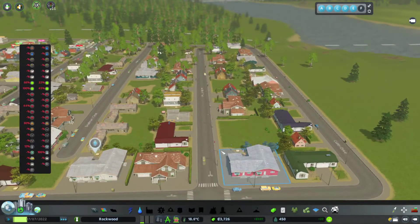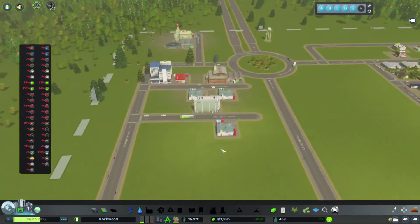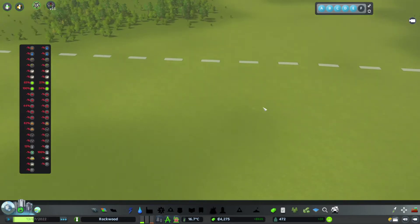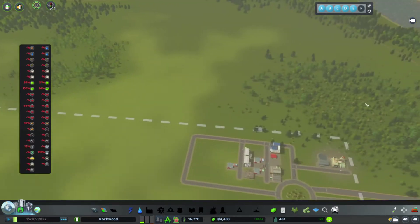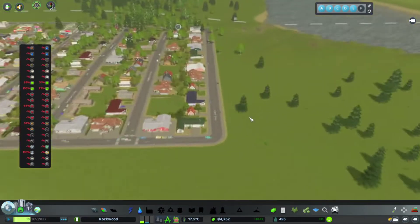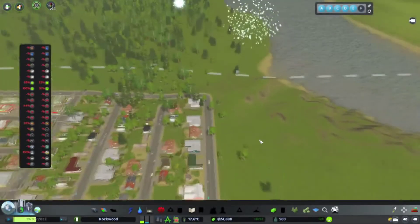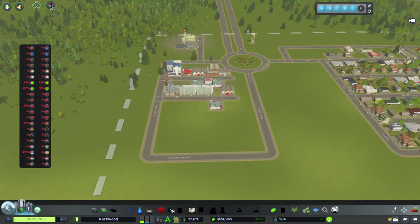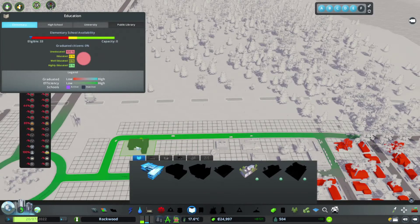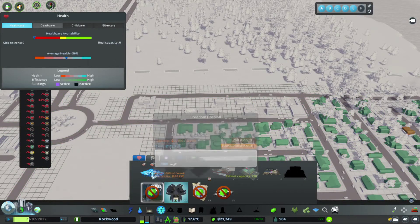Very strange that that just suddenly started happening. Let's have a look at our roads. Let's turn back on snapping - road bending. Turn that off, that's why. The road anarchy was switched on, so obviously it's going to go over any trees instead of through them, and the houses seem to be doing exactly the same.